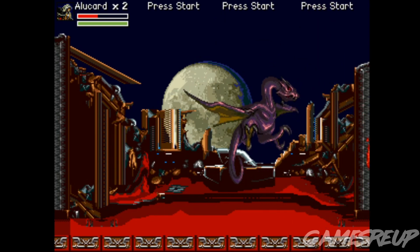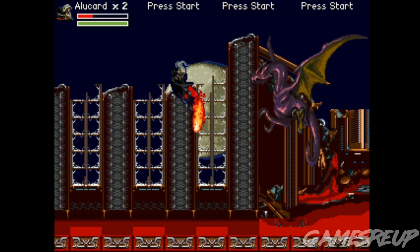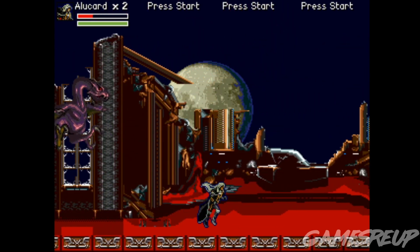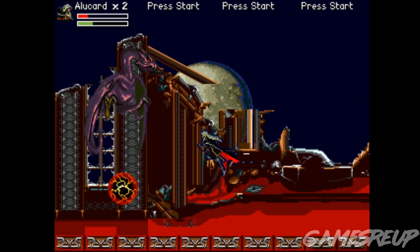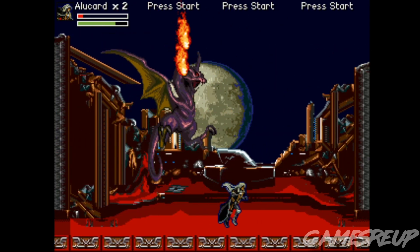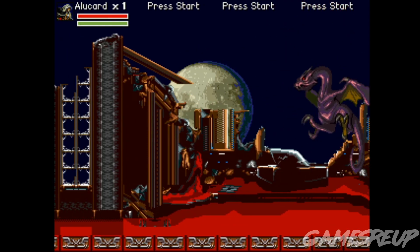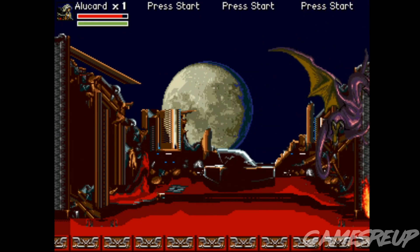Your first proper boss is essentially a dragon, which is an absolute pain in the ass if you're playing as Alucard. If you're Richter, your special is throwing an axe into the air, which actually makes sense against a boss like this. But with Alucard, his special attack only fires at one level, which isn't really good enough when you want to use a special against an enemy like that.